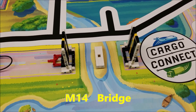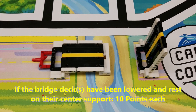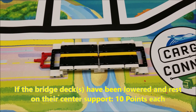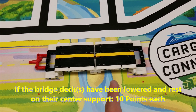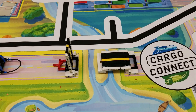Okay everybody, mission number 14 — the bridge. Super easy, guys. If you knock one of these over, it's 10 points, and if you knock the other one over, that's going to be another 10. So the scoring on this one is really easy: 10 for one and 10 for the other. If you do just one, then you just got that one 10. Let's go ahead and take a look at how you can do this mission.